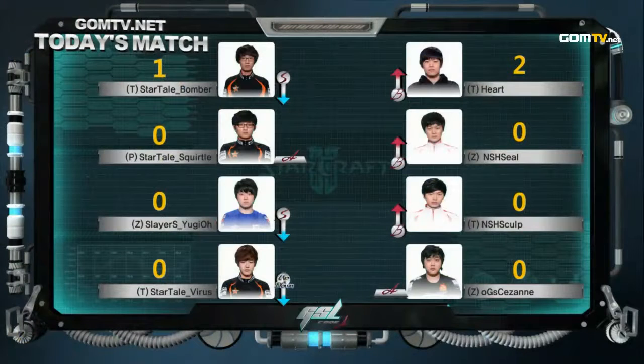StarTales Heart, the up-and-coming Terran player, has taken out the long-time GSL competitor and former Code A champion. Heart will be advancing to the next round and Bomber has been completely eliminated from Code A — an absolutely shocking result. A lot of people are going to criticize Heart for going for a couple of all-in builds, but they were clever builds, and at the end of the day Bomber's going home and Heart is advancing. That was an excellent series. Next up we've got a really cool Protoss versus Zerg — Squirtle versus Seal — in about five minutes.